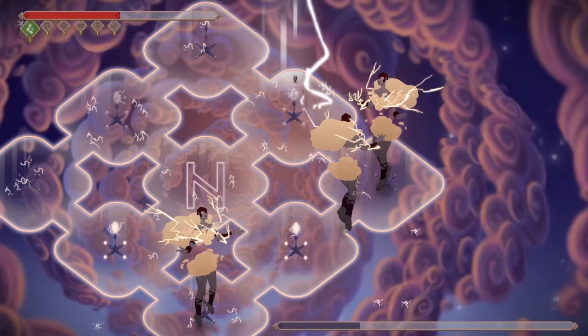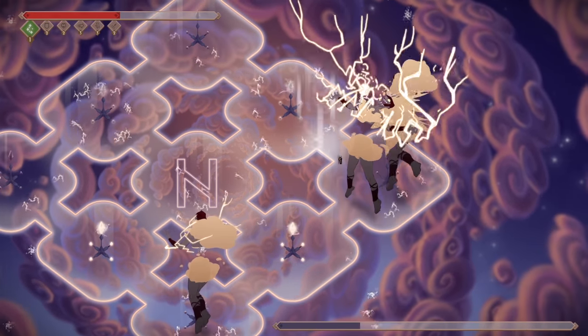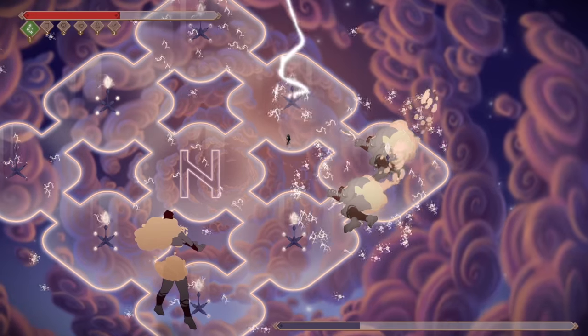Tip 8. When Hagalaz splits into 3, all hell breaks loose. Save Loki's decoys to divert her attention during this phase, and direct her own hyperbeams against her own clones to stun them.